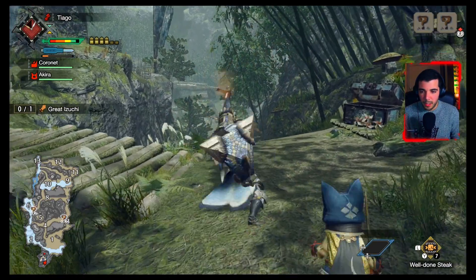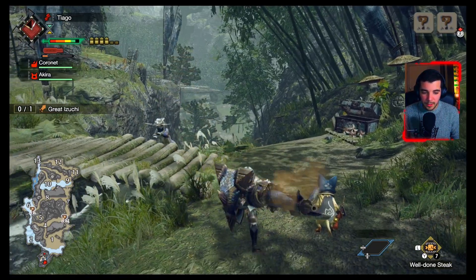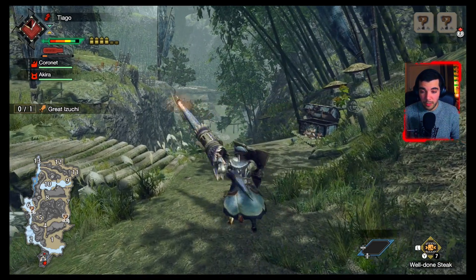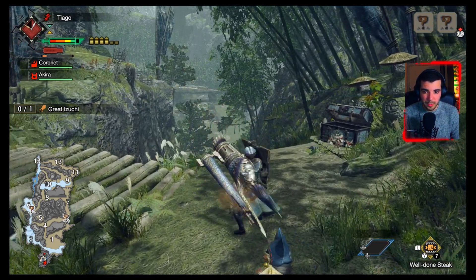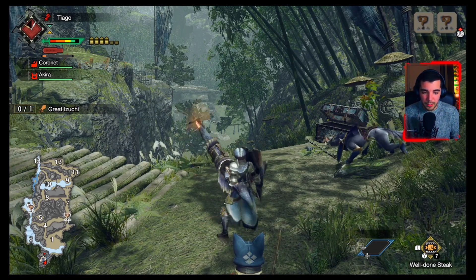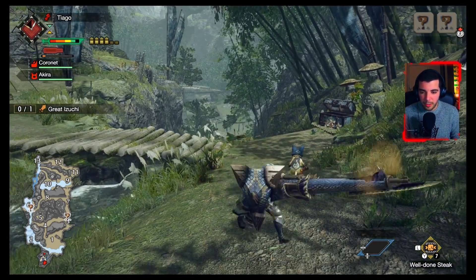You also have guarding, which is quite important since you have this massive shield. You can just press the right trigger to guard.